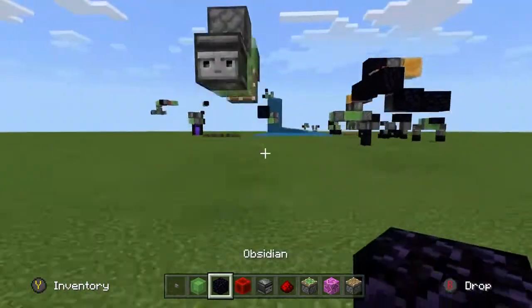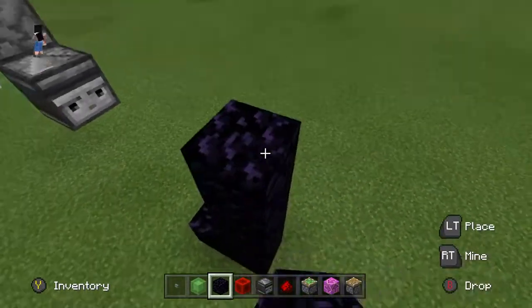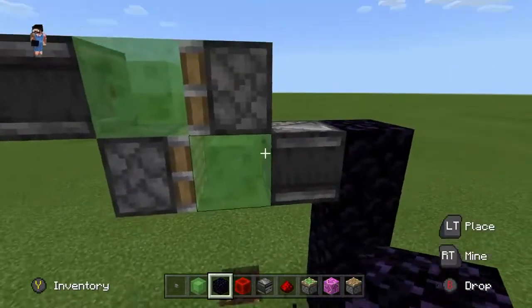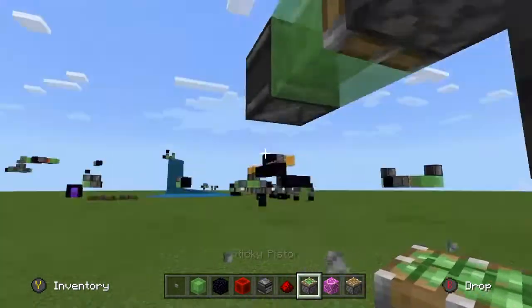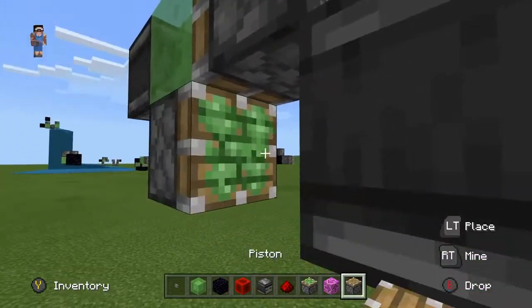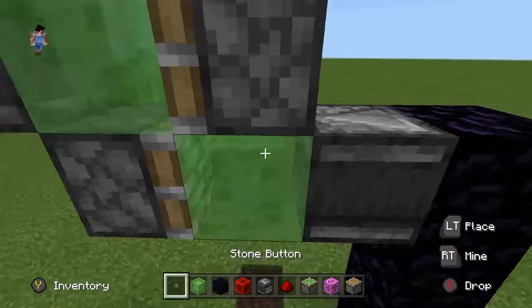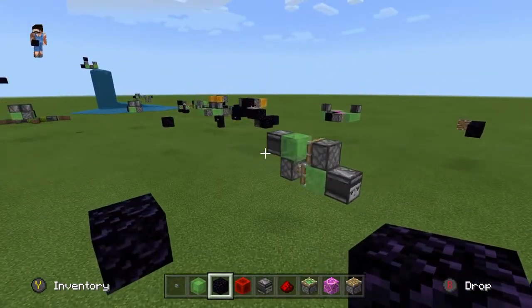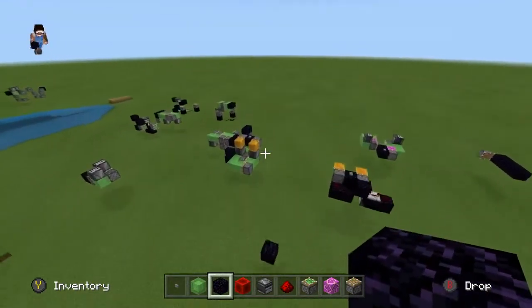But it serves the exact same function as the other one. It can't return without you manually switching out the pistons, so it's really not that useful, unless you want to clear a quick bamboo farm or something. In order to get it to go back, you have to switch out and turn this regular piston into a sticky piston, and turn this into a regular piston, and then update that observer and that'll send it back. And those are just the two basic one-way flying machines — those aren't very useful, so we're going to get into a couple two-way designs right now.